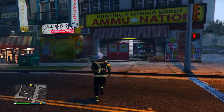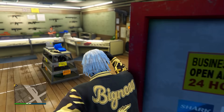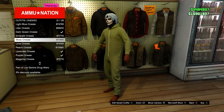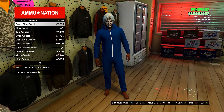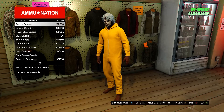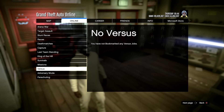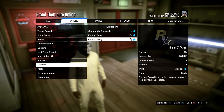Now once you load in, just go into the ammunition store and then go into the outfit section and head down to onesies. Equip any colored onesie that has a hood you want with your outfit — for me, I'm going to use the lemon onesie. Once you have your onesie equipped, just open up your pause menu, head over to online, jobs, play job. This time go into bookmarked, then missions, and start up 'It's a G Thing'. You will need to bookmark this on social club — I'll leave a link to it in the pinned comment. Just bookmark it, restart your game, and it should appear.